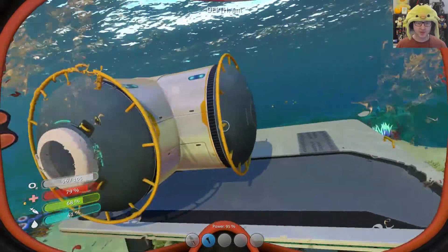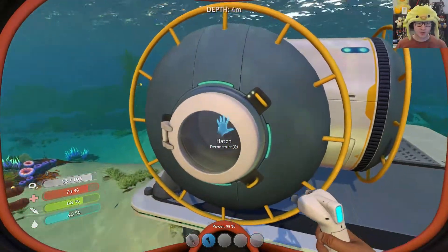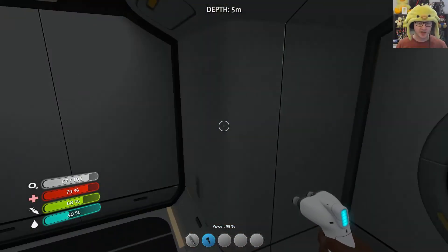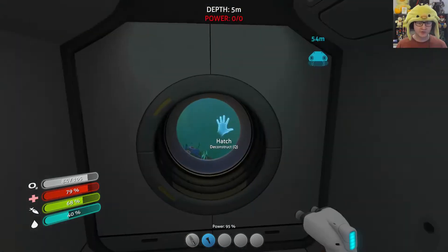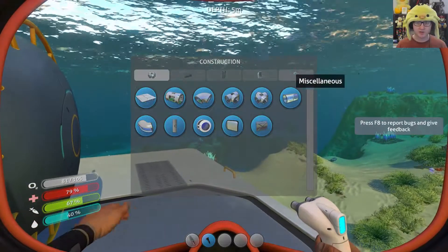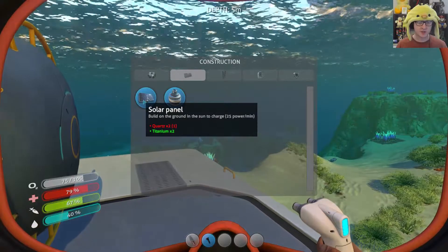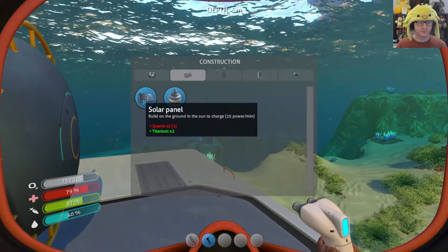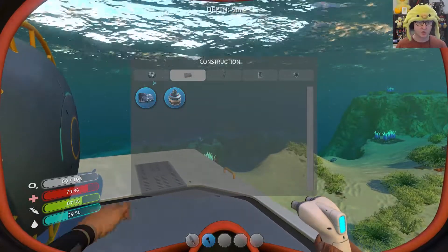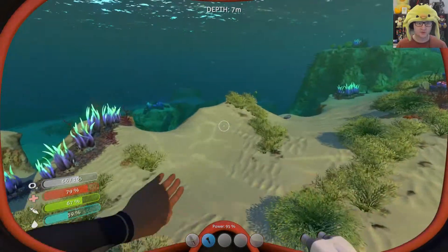So what were we doing? We had just made this base just for the meantime so that we could build a proper base. When we get in here you can see we're losing oxygen and we have no power — so maybe if we give it power we'll also get oxygen. Let's have a look at what we can build. We might need to scan a blueprint for solar panels, but nope, there they are. We need one more quartz, which is easy.